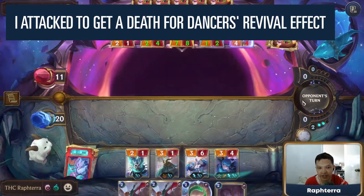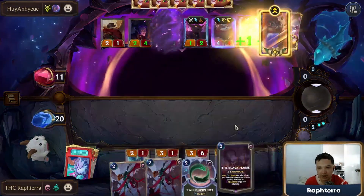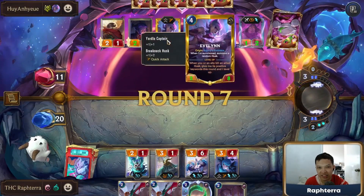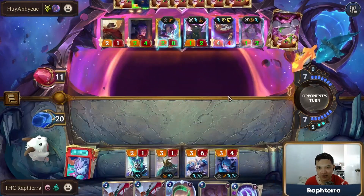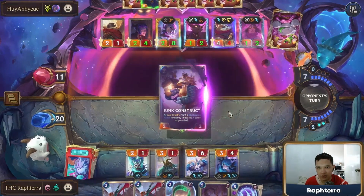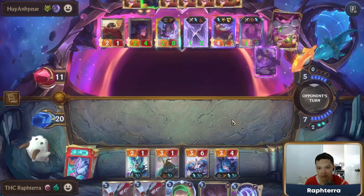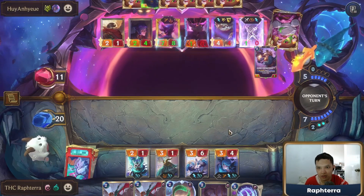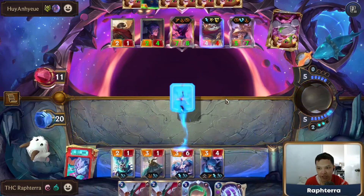That is strong — I like the Black Flame. But they have the Elusive Husk and a 7-8 attack Evelyn. We could just bounce the Evelyn too. That's a lot of damage. Do I need to bounce? No — we have to Black Flame first. Maybe they get greedy here. They get greedy.